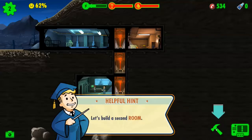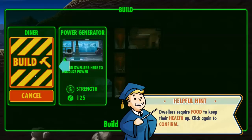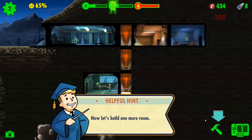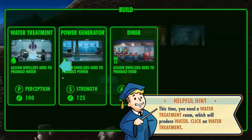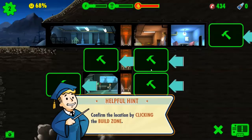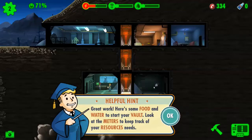Great, successfully completed the first rush and collected caps! Let's build a second room — a diner, people need food, right. I'm gonna put the diner on top though. Now let's build one more room — water treatment. I'm gonna do it opposite the electricity room.